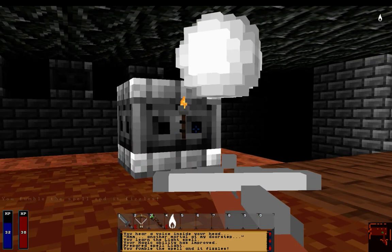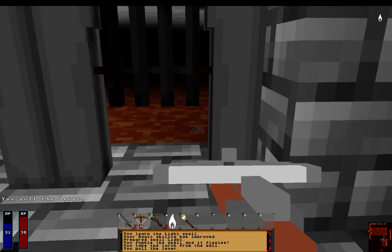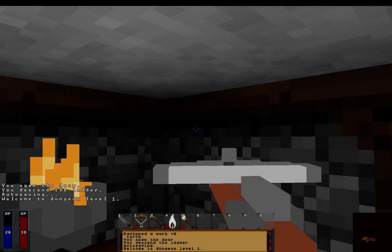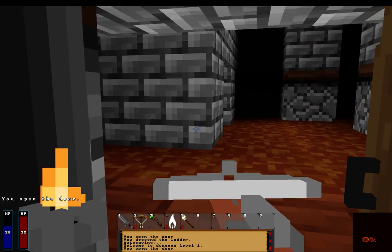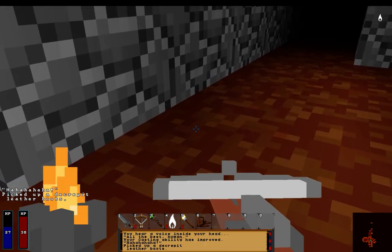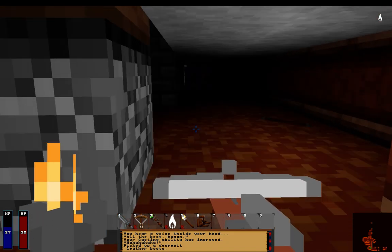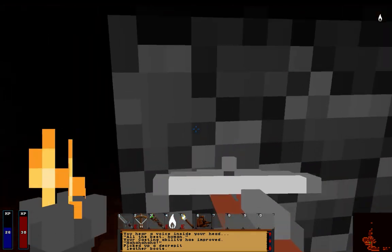I fumbled. We'll go ahead and go into the dungeon here. I do like to have an extra little torch with me because I guess it disappears when you go down a level. So let's go ahead and bring that back out again. What do we got here? Boots? I feel like this is more of a stealth game than it is an RPG or anything like that.